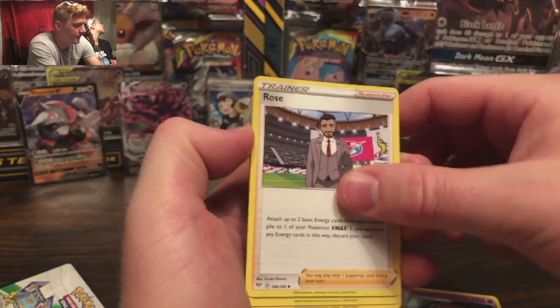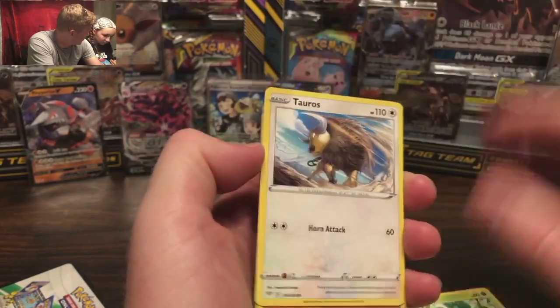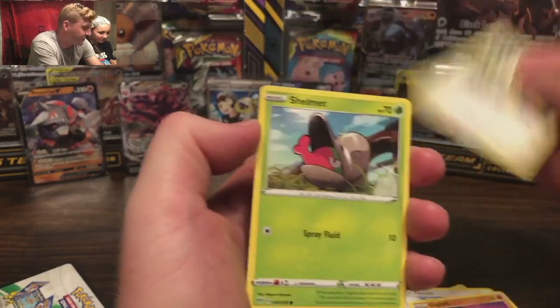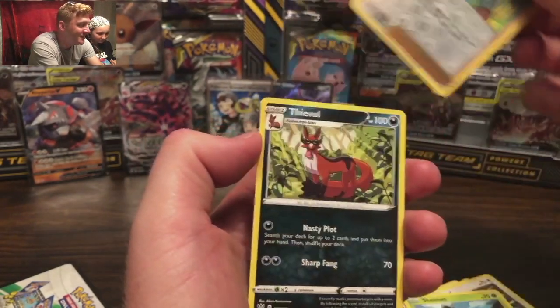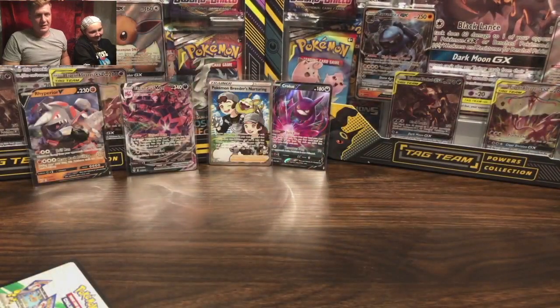Rose — that doesn't look like a rose. Is it Frosmoth? Pan Sage. We got Tauros. Diglett. I think the last one's good — Squovit. Show me — I didn't see anything but I feel it. I feel it! It's coming! Nothing.